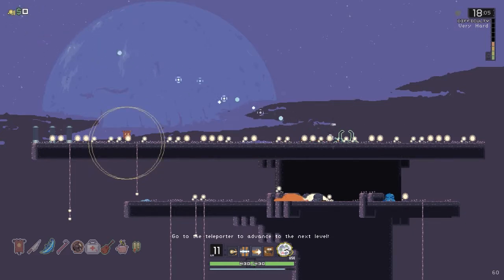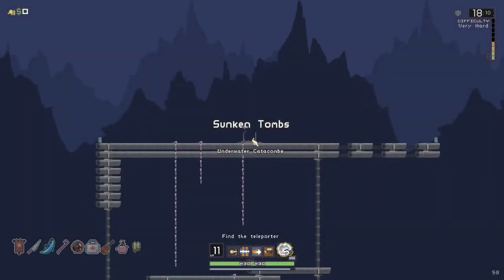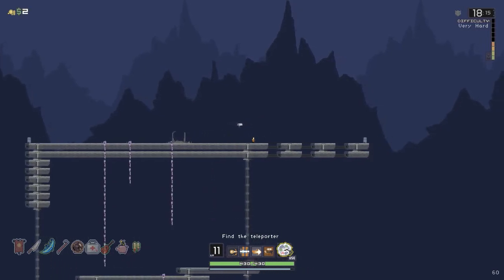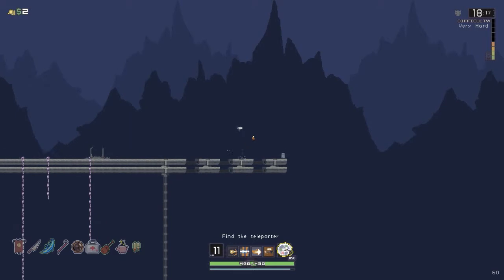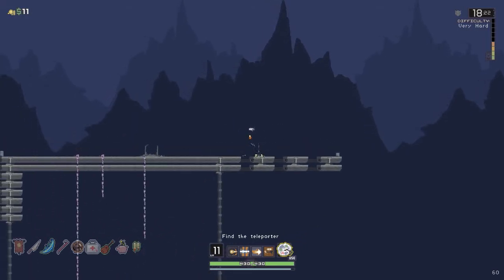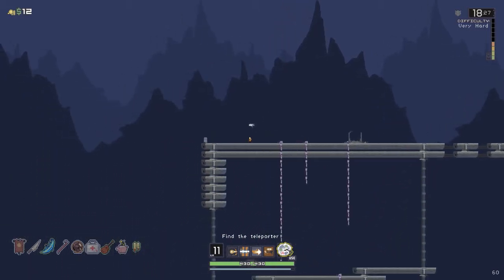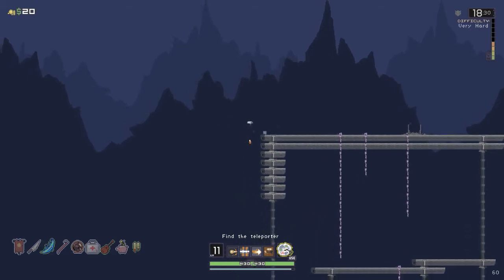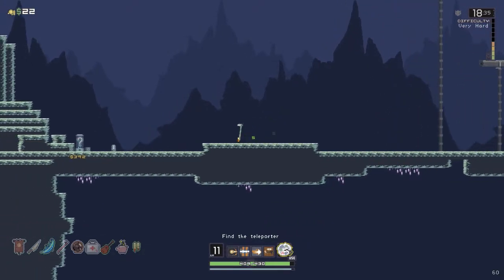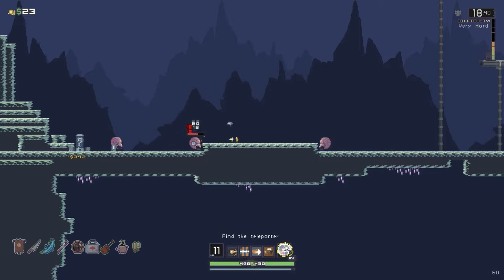Very Hard is now our difficulty level, which means that your power-ups — like unlocking chests — are more expensive. Everything kind of scales up with the difficulty. $392 for that — ridiculous.